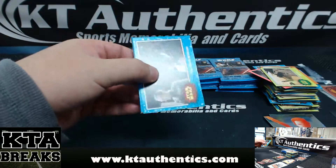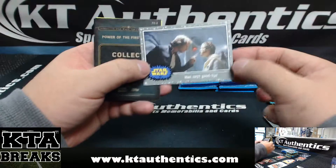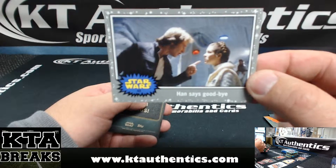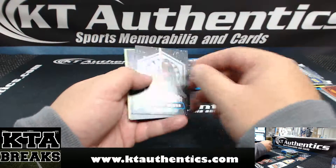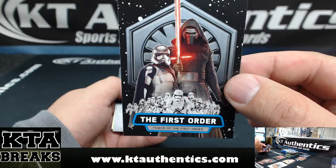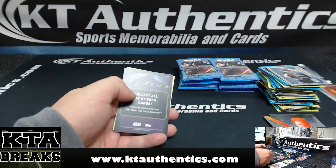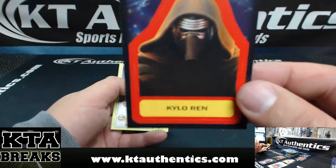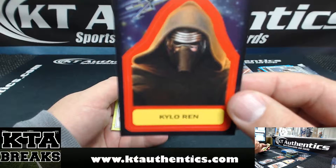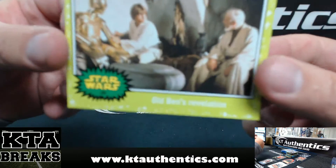So Shuffy, have you opened a lot of Donruss Soccer? We have Han Says Goodbye. The First Order. That character right there is based on Darth Revan, by the way, if anybody wants to know that. Kylo Ren — that's the guy's name in the movie. Sorry, I know a lot about Star Wars lore.